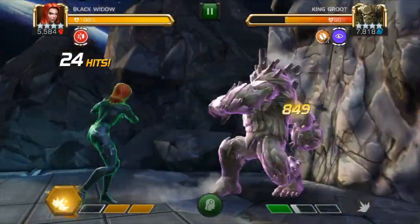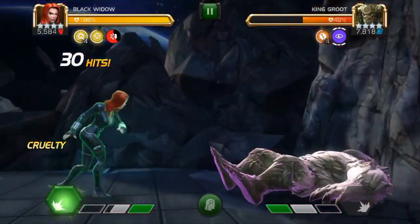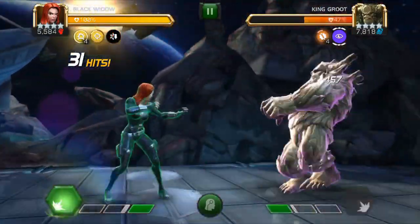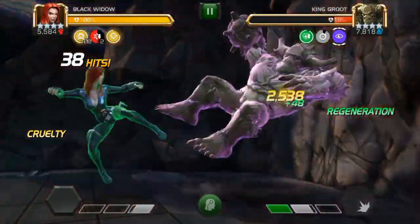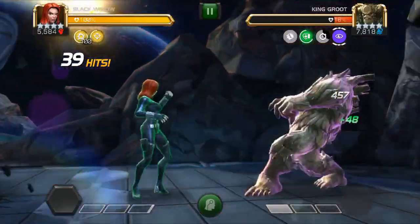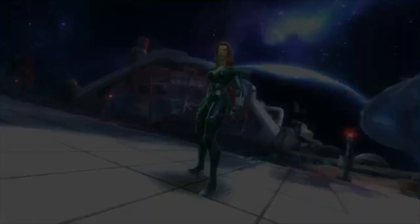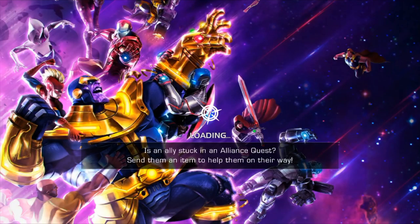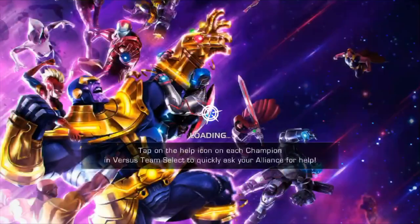Watch out for his Special 1 — that's the one you want to try and bait, because you can just all-out evade. You'll notice that when you're using Black Widow with the Time Stone, whenever you use a Special, it doesn't drain your power immediately — it drains it over time. That allows you to reel off multiple Specials off the same amount of power. And at the end there, I had 100 Cruelty buffs. So once you get Black Widow with the Time Stone ramped up, it is pretty nasty.